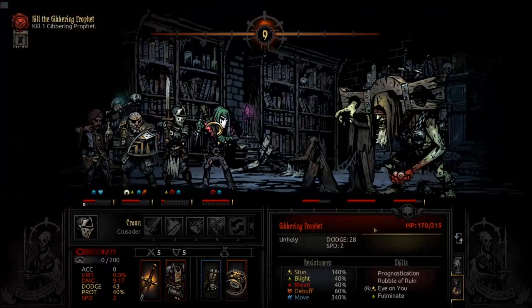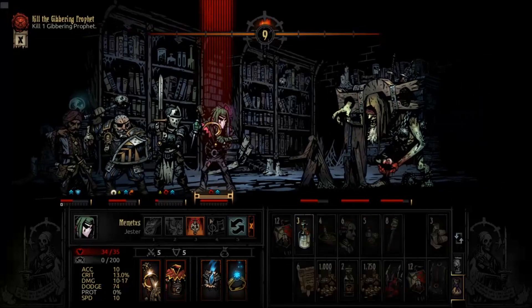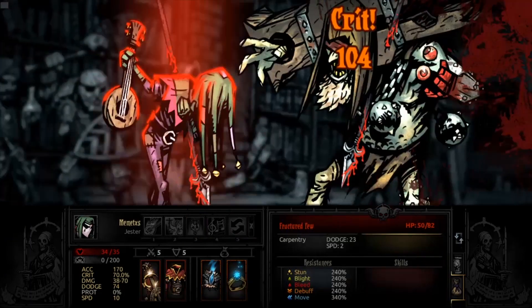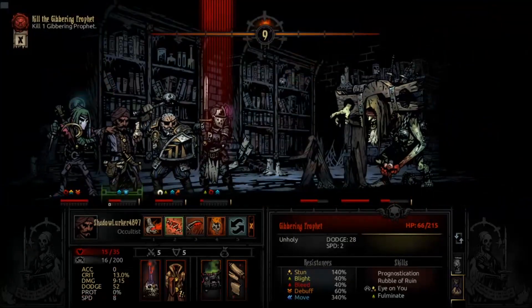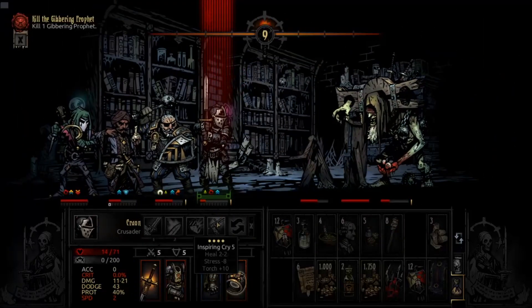Before we start, this strategy is especially effective against tankier enemies. For facing bosses, while it is possible to still one-shot them, this is going to take considerably more time and you're going to have to deal with whatever unique thing the boss brings to the table to mess you up.